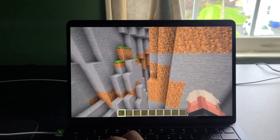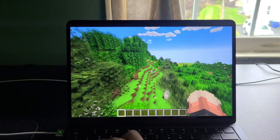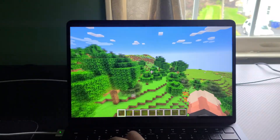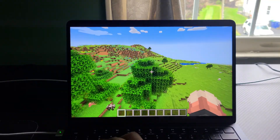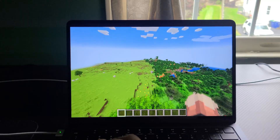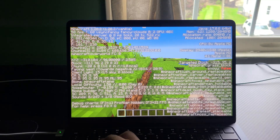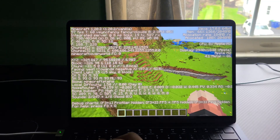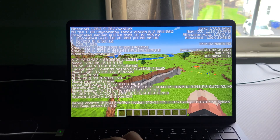But yeah, this is the base model M2 Air, and at 20 render distance this thing runs completely fine. This doesn't have ProMotion, so the max you're going to see is 60 frames per second. It's hard to show because I don't have an FPS counter — I think I need to download Optifine for that. But if I enable this debug option it does drop the frames by a little bit.